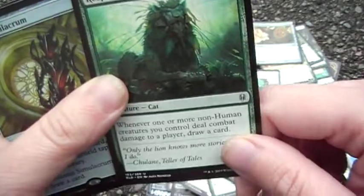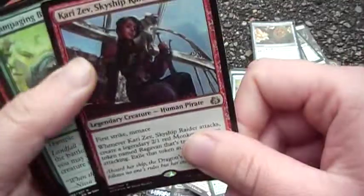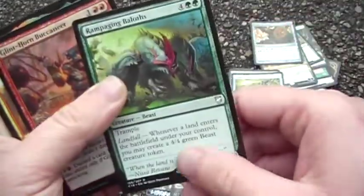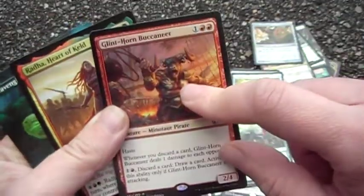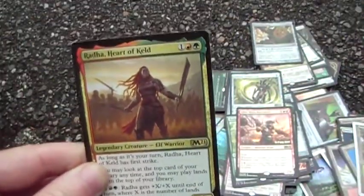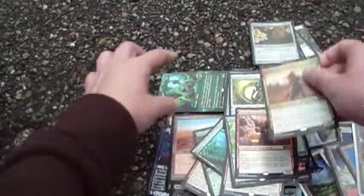Draw cards — yes. Ramp and draw cards — sure. She summons the best monkey. Rampaging Baloths because beasts. Glinthorne — if I'm going to discard, might as well deal damage. Skullclamp — we know why. Graveyards and Rhonas, Heart of Keld — yes, because ramp, buffing, and everything.